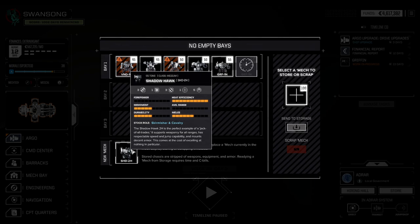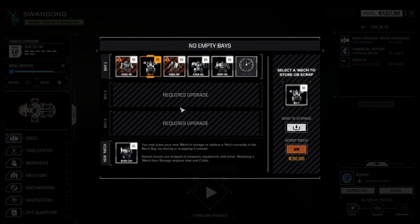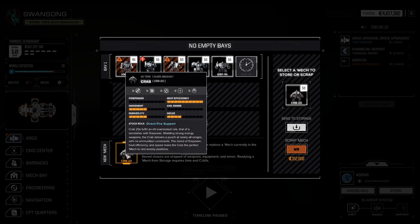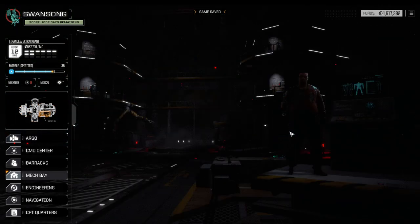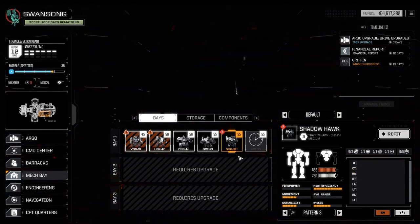From an armor perspective alone it would make sense. We do have three missile hardpoints, so if push comes to shove I could make another missile boat out of it — another LRM boat. All things considered, let's send the Blackjack to storage for now. The Crab is a difficult mech to build — it looks great on paper with seven hardpoints but is not that easy to build. We got the Shadowhawk here.